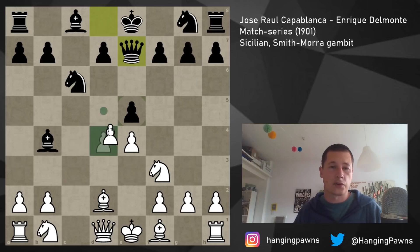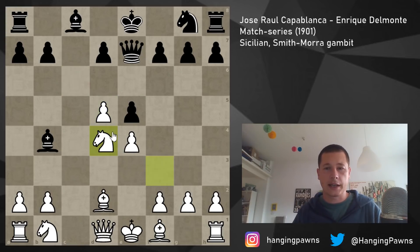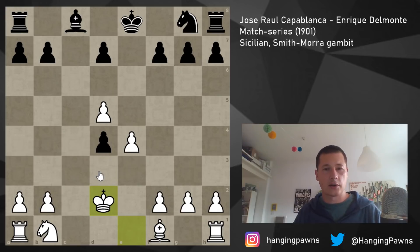Of course you play d5, and in this position black's situation is just horrible. Wherever the knight goes, his position is bad. If the knight goes to d4, knight takes d4, e takes d4, and you simply snap the bishop off, interpose with your queen, once queens get traded you take with the king and round up the pawn.